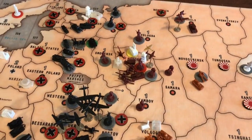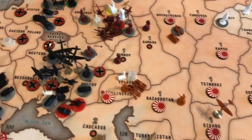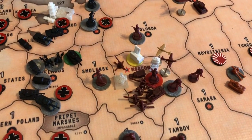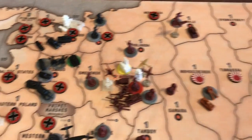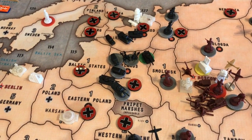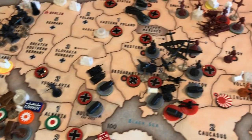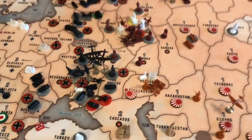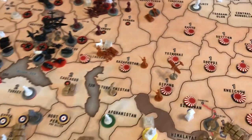Germany is making progress on its stranglehold of Russia. Japan is helping out, so things are looking very grim for Russia. There's a huge battle in Belarus — I knocked out his standard infantry and some of his mechs, but that factory in Romania and what he's got with Leningrad and Ukraine, and now what Japan has in Stalingrad, really not helping.